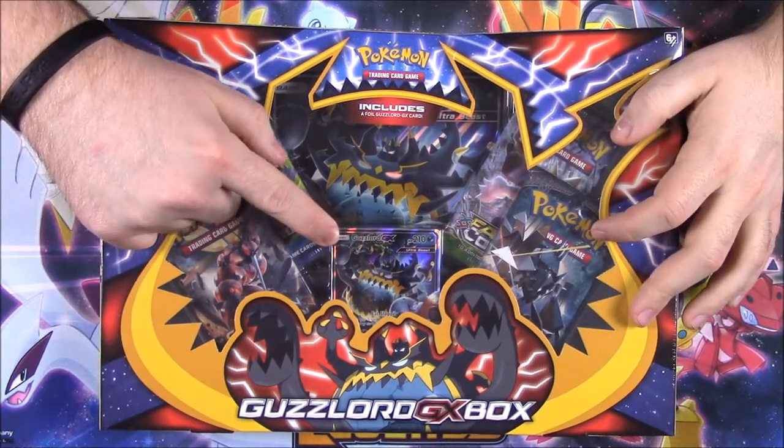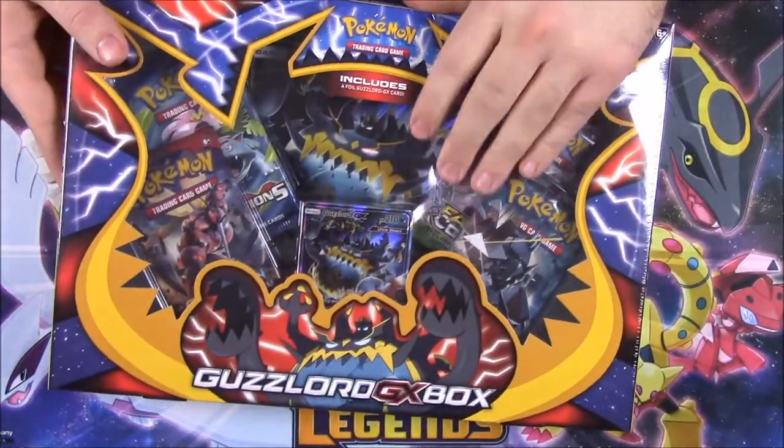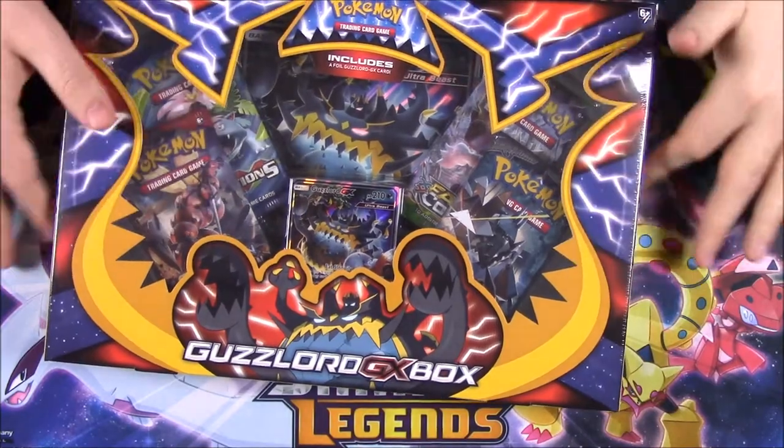We get the Guzzalord promo card and an oversized card. This is kind of weird — there's like a wrapper around my box, which I've never really had wrappers around these kind of boxes.